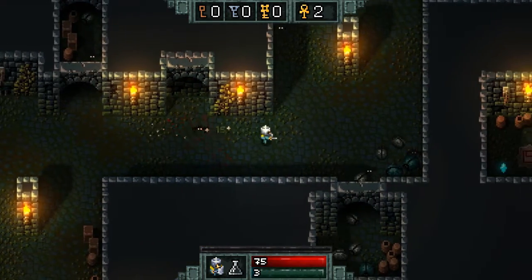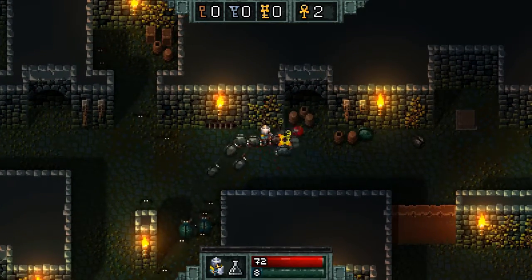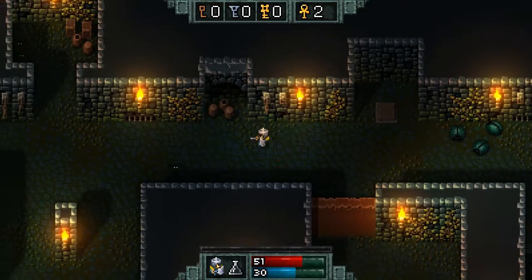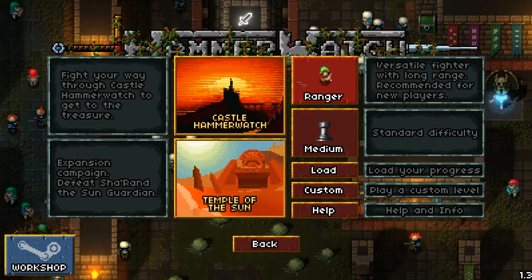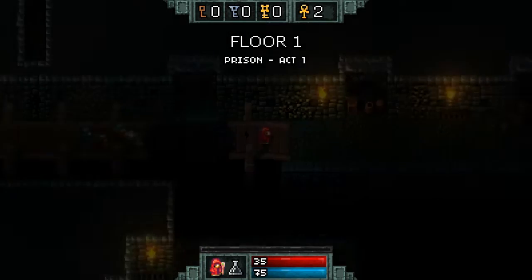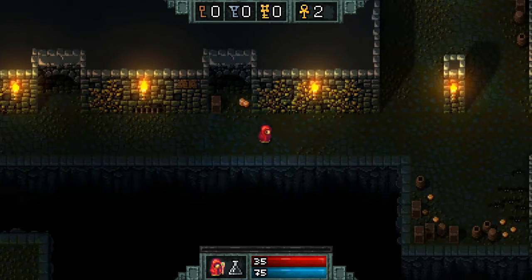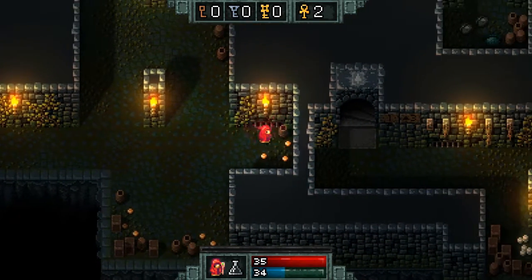Alright. Over there you also have apples for regenerating your health. Backing it up — single player, we'll go with the Wizard, I think, because I like the Wizard actually. As you can see, splash damage, and then his powerful attack is fire.